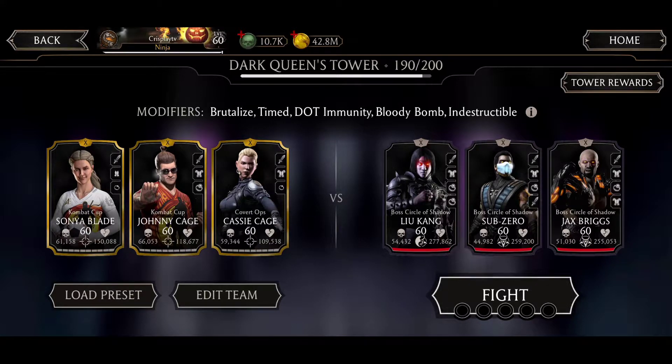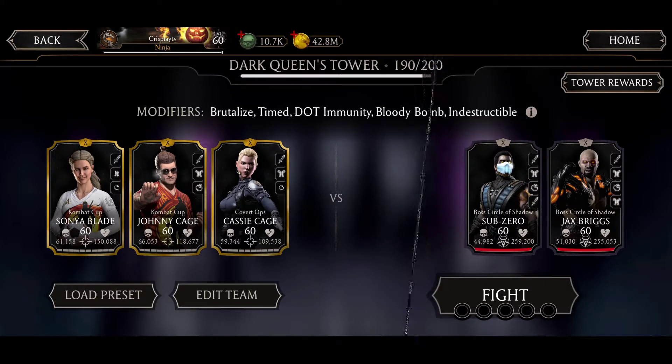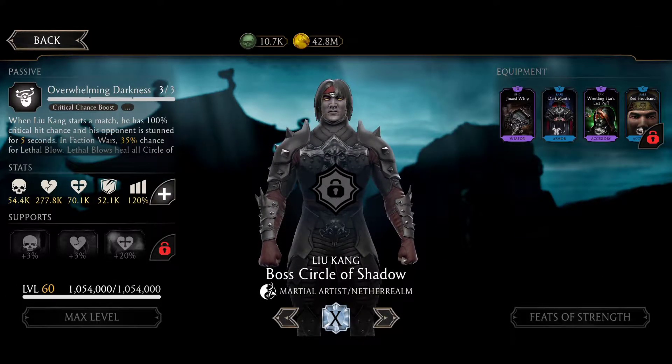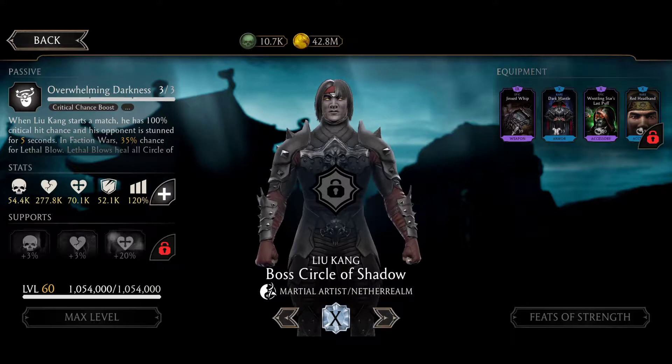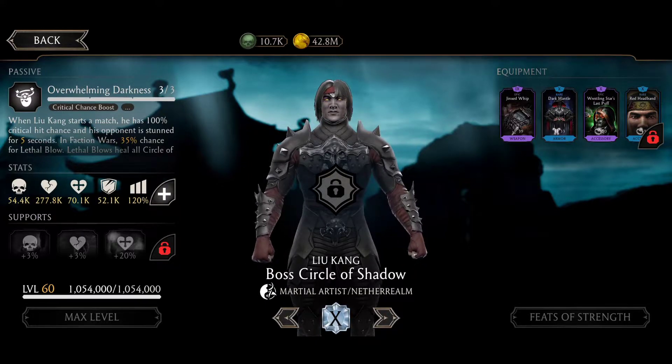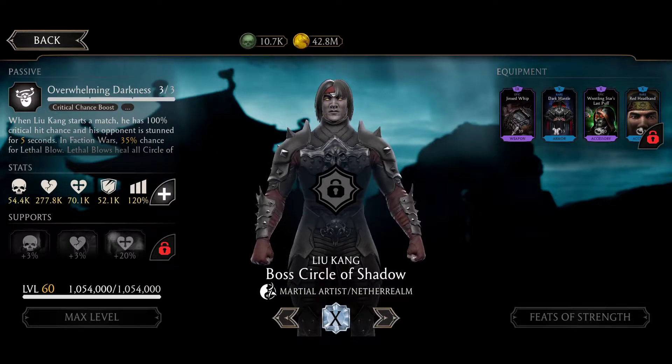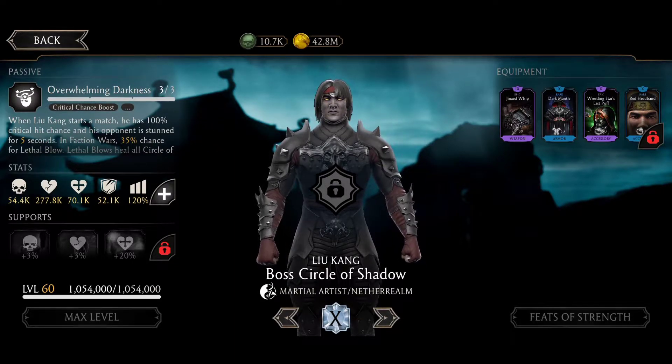We have here a full squad of Shadow Team. Let's check their gears to see what advantages they have. Liu Kang uses Jinxed Whip, so this guy has critical hit chance and a chance to apply Curse on combo enders. Darkman gives more health boost and a chance to evade specials and apply freeze.